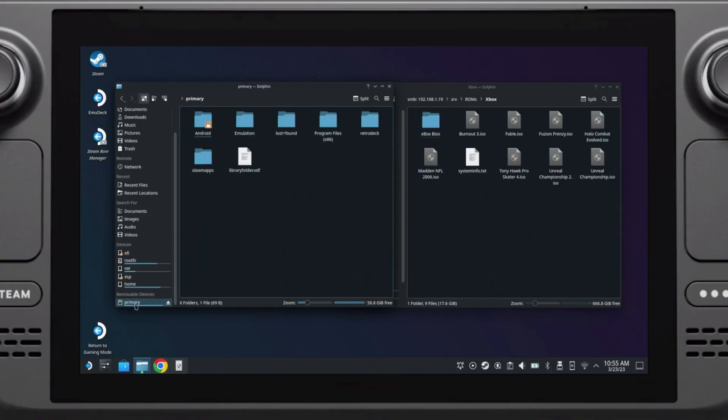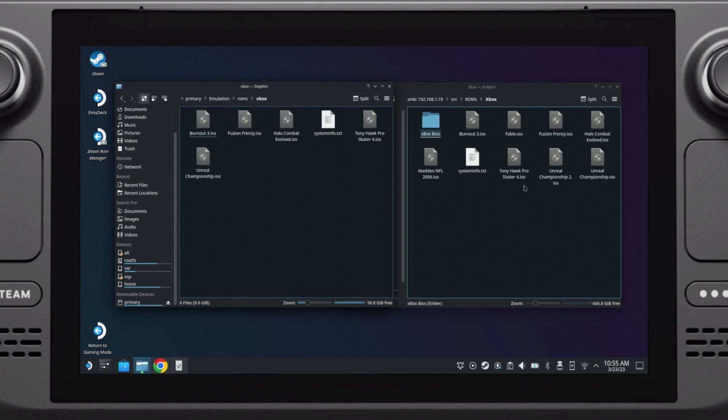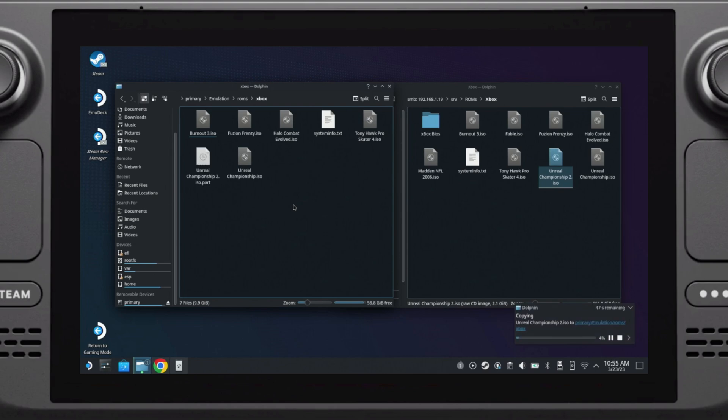The next most important step is copying over your ISOs. These are going to go in the emulation/roms/xbox directory. Again, if you don't know how to do this, you can use the links below or in the card to figure out how to copy files from your PC to your Steam Deck.